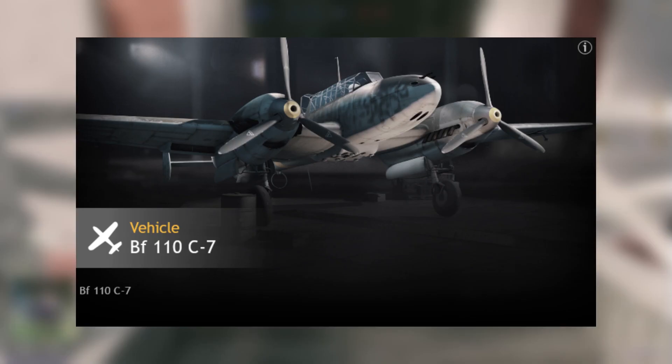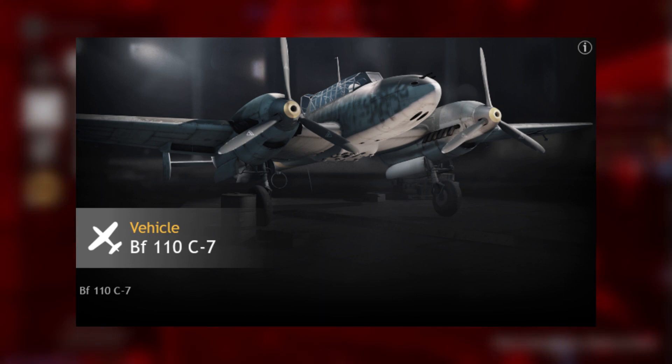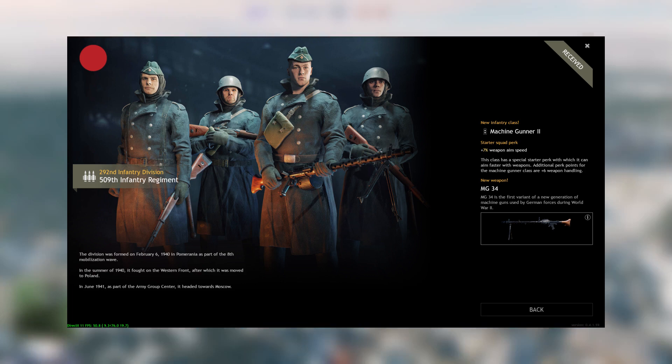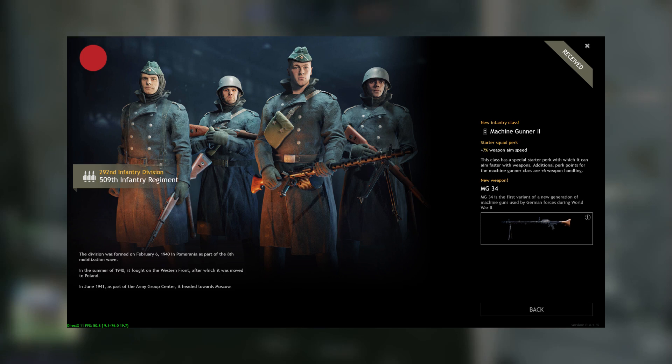Level 19, the BF109C7 — really useful. Take this over the Stuka because of the 20mm cannons; it can rip through planes and destroy infantry. Level 20, you have the MG34. Put this in your lineup — give this machine gun to your maxed machine gunner squad and you'll be set. Really, really good machine gun — 50-round drum, MG34.